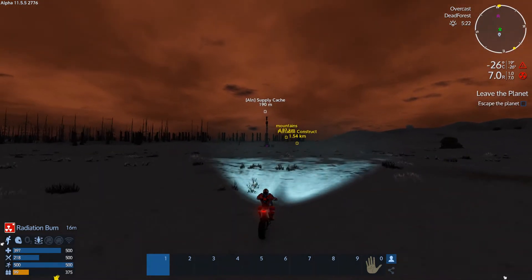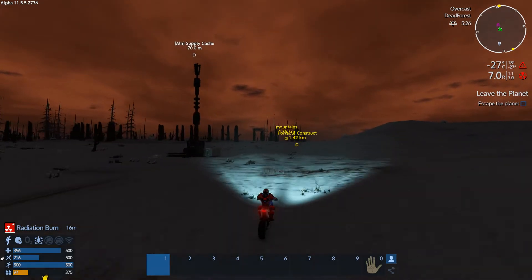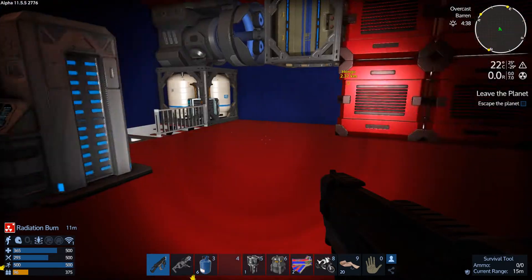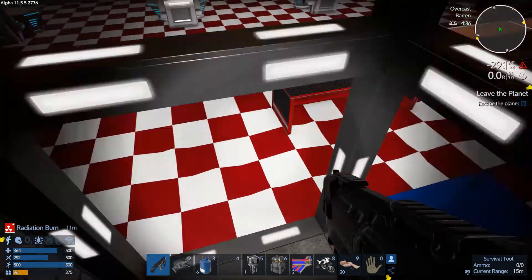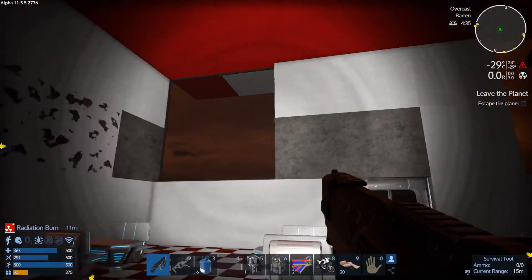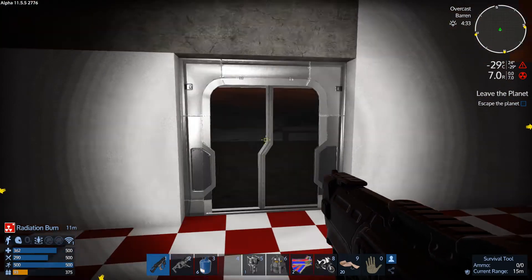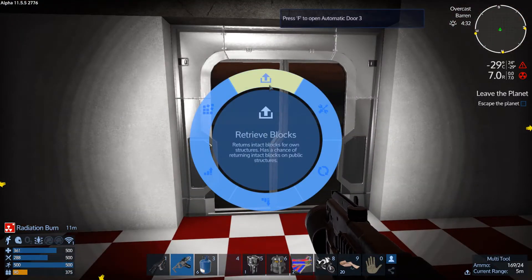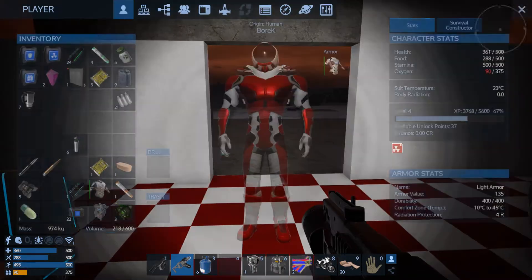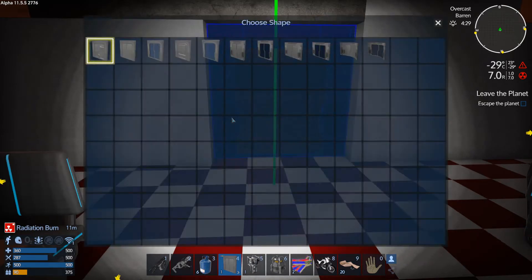I'm back at the base, still being radiated. I ate something to reduce the hunger. You guys told me that those glass doors will probably leak air, and that's most probably why I have radiation going on inside my building still. So I will retrieve that block and change it — some of you told me that glass doors do this.